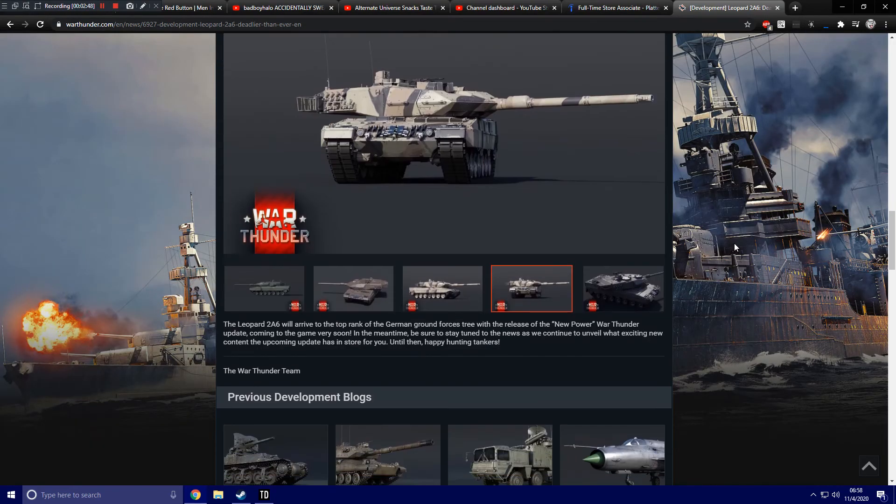The Leopard 2A6 will arrive in the game later on. Yes, very short video I know, on one of the most anticipated tanks. I'm really excited for this — I'm a huge Leopard fan in the game. I was really excited for the T90, and I'm obviously going to be really excited for the 2A6. And this isn't the only Leopard coming in the next update — there is also the Leopard 1A5 coming to both the German tech tree and the Italian tech tree, so there are more Leopards than just the 2A6 being brought to the game.